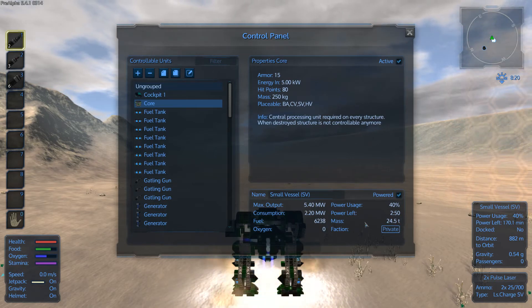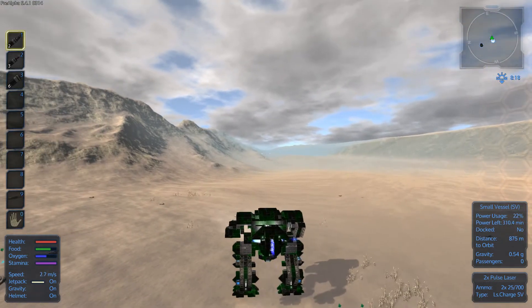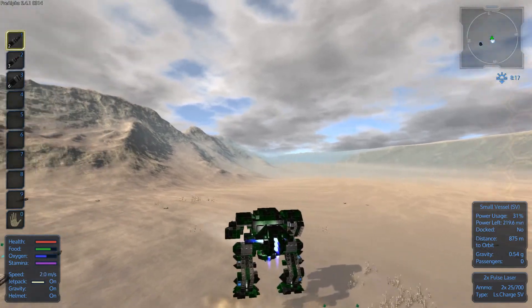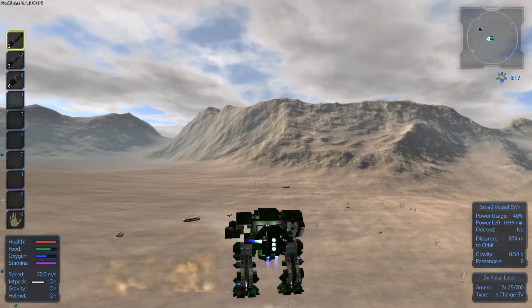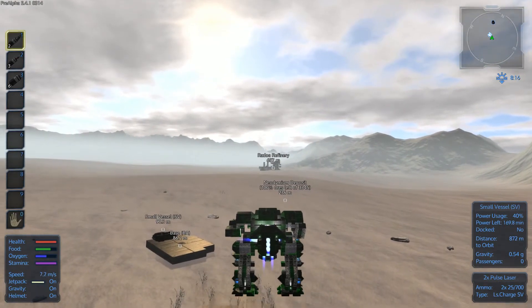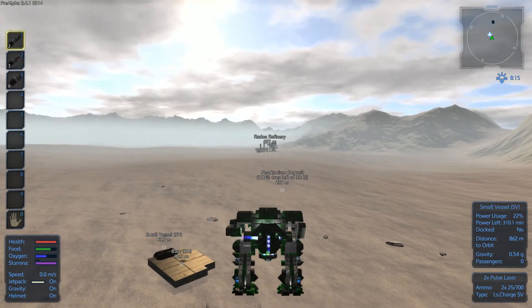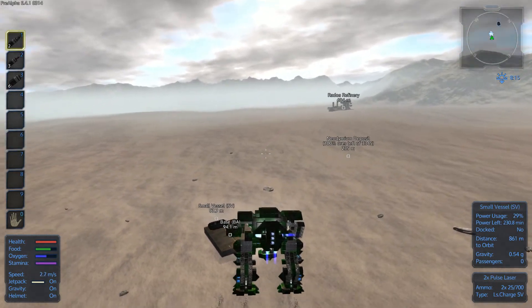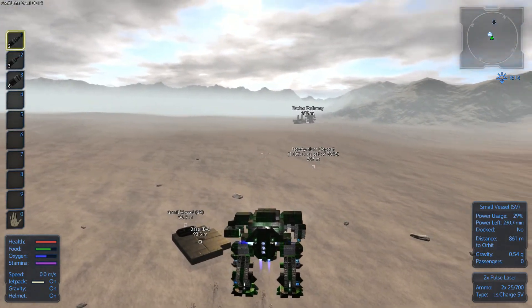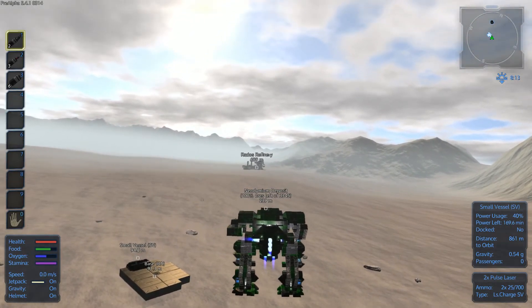It weighs about 25 tons, so that's really, really awesome. It handles quite well, as you can see — it moves around like a middle-class vehicle; by that I mean, not heavy, but not light like the interceptor which is parked down below. But it moves really, really well for 25 tons.